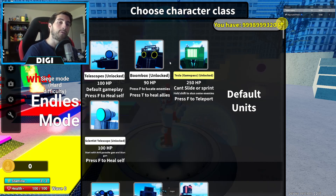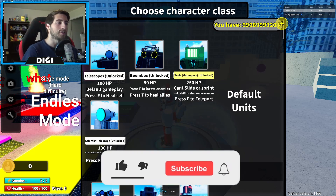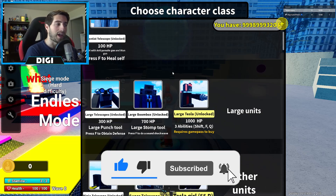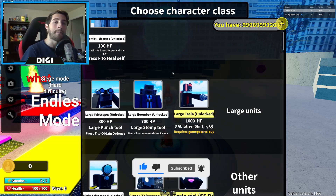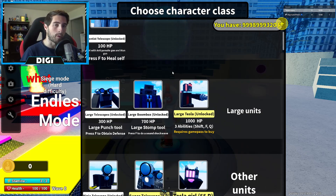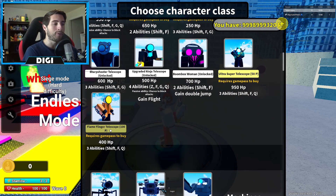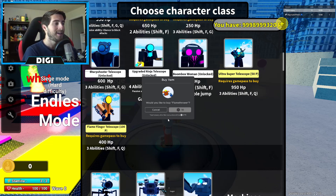In order to get the Flame Flinger telescope, you're gonna need to get the Flamethrower game pass. That game pass gives you the flamethrower weapon, and it's actually super good. With that you also get the Flame Flinger telescope for 100 PP — medium PP — so 400 HP, three abilities: shift, F, and Q.